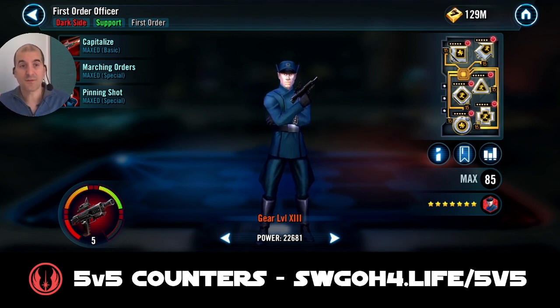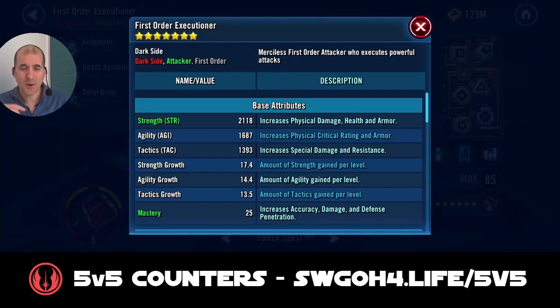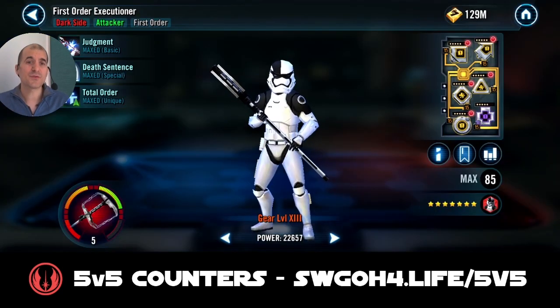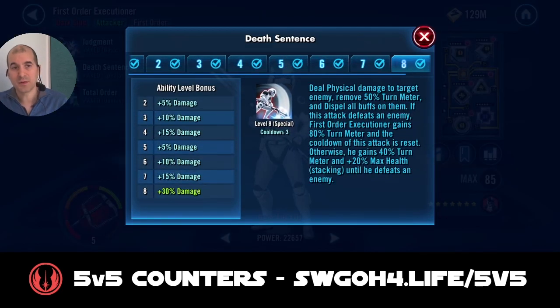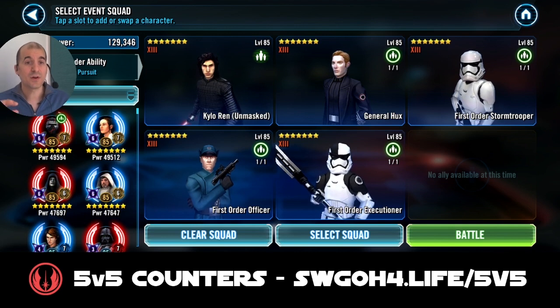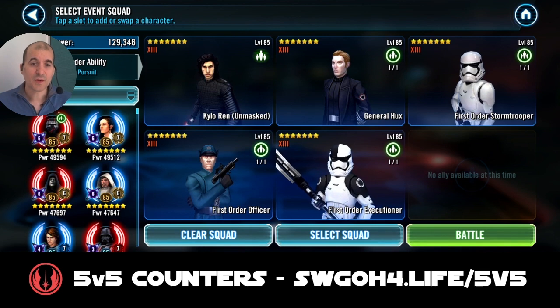First Order Officer's Marching Orders can give Offense Up to the Executioner so you can take somebody out. My First Order Executioner doesn't need crazy mods — just some critical damage and a little bit of speed. You could probably go with Sith Trooper as well, but I like First Order Executioner because his special attack can remove turn meter as well as buffs. Plus, every time he crits he feeds some turn meter to your team as well. Alright, so this is the team — let's hop into the battle.